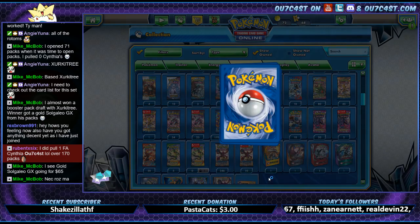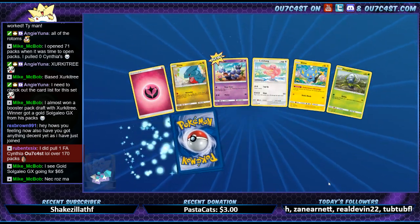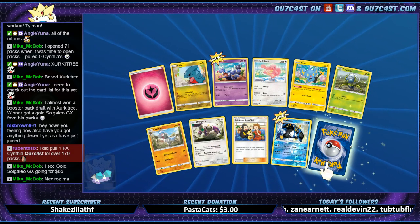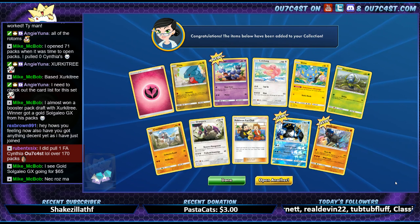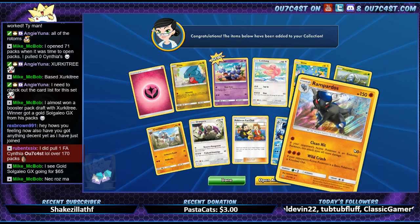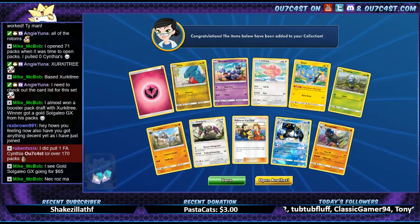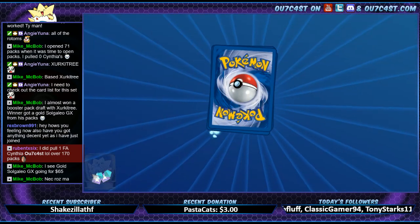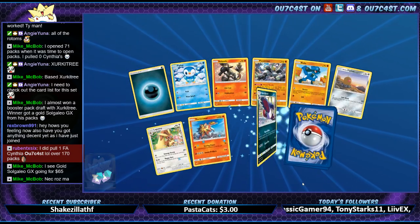Yeah, I've gotten plenty of stuff so far. Our first few cards: we got full art Lana, full art whatever her name is, rainbow rare Exeggutree, full art Ferosmosa — I'm butchering these names so bad. But we've got a lot of good stuff. We got like almost all the Prism cards — I've got like four or five different types of them.